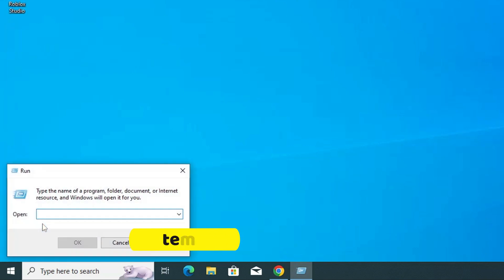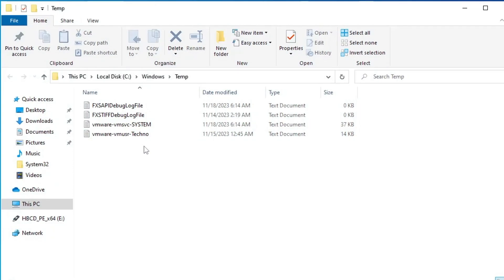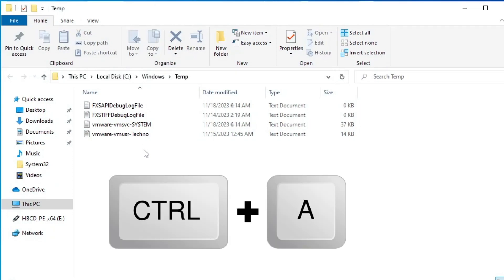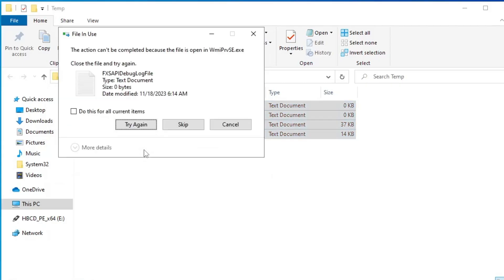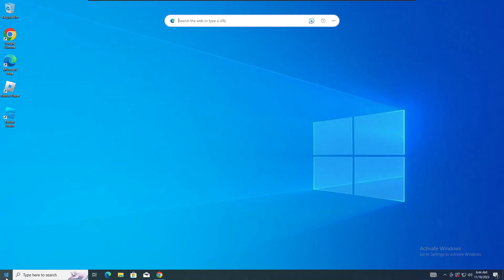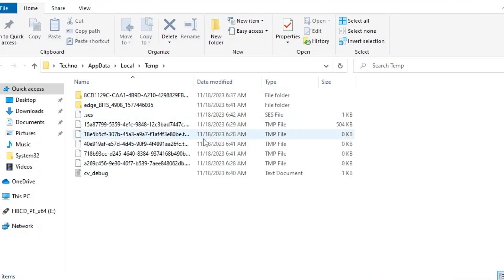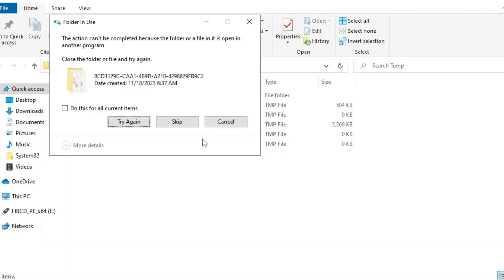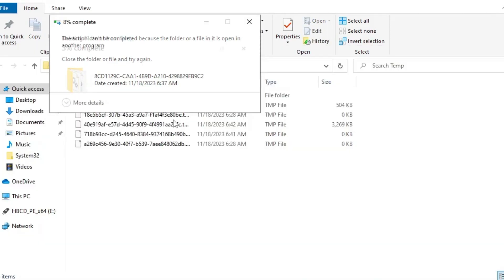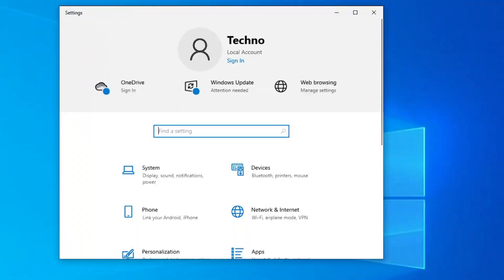Next, right-click on the Windows icon, click on Run, type 'temp', and hit Enter. Here you will find a bunch of files — press Ctrl+A to select all, then press Shift+Delete to delete them permanently. Once done, right-click on the Windows icon again, click on Run, type '%temp%', click OK, and here also press Ctrl+A to select all, then press Shift+Delete and click Yes.